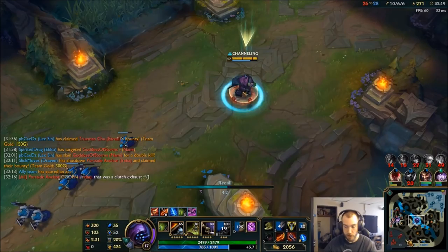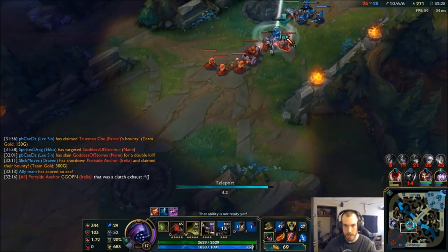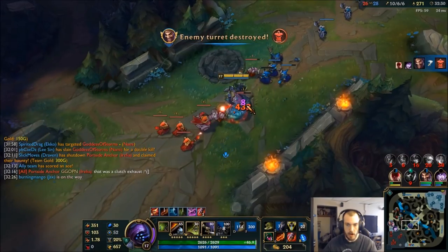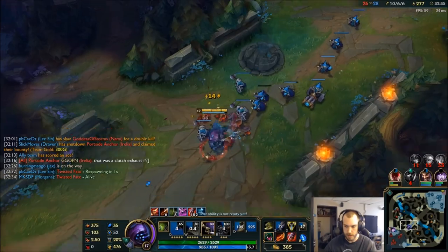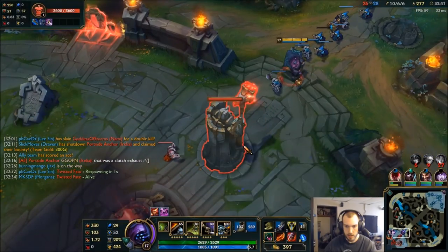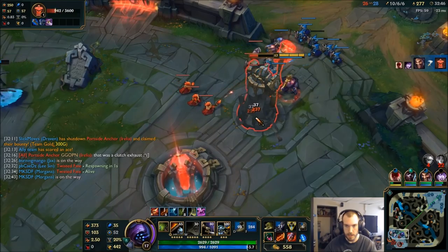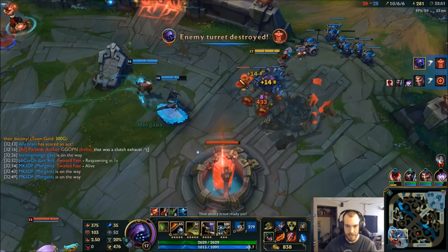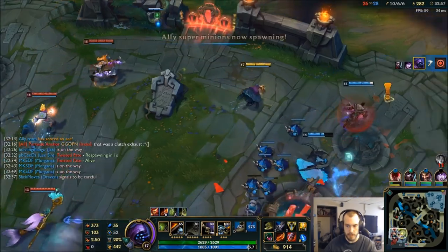I have full HP again. I've got my Sterak's, I can go this way. Guardian Angel might be a good last item. I did not see what my attack speed got up to so I'll have to check the replays. This is easy to get — why attack so fast? We got all three inhibs — nice, back it out, no point in sticking around.